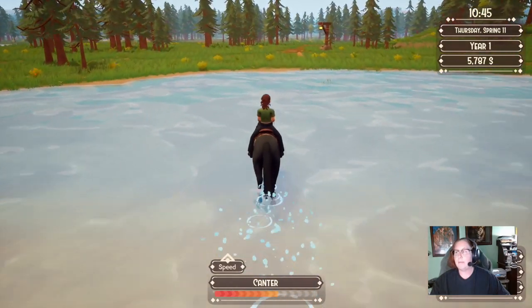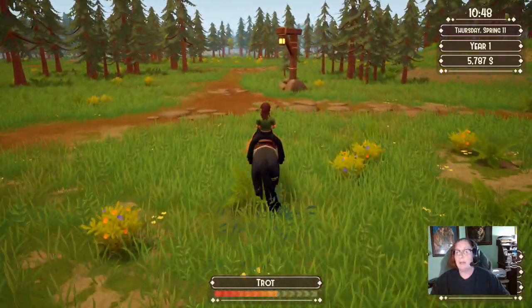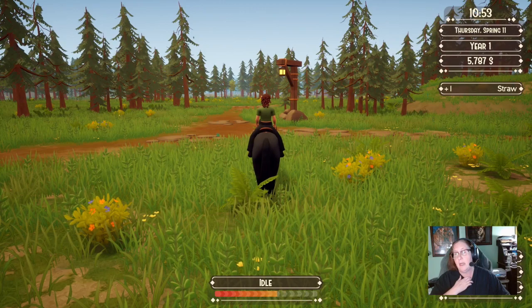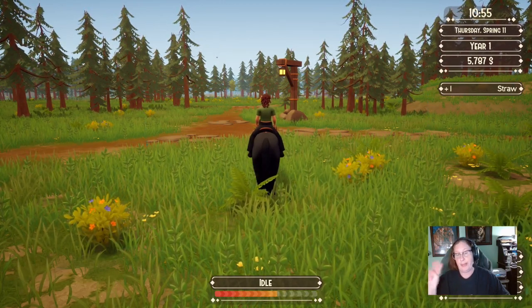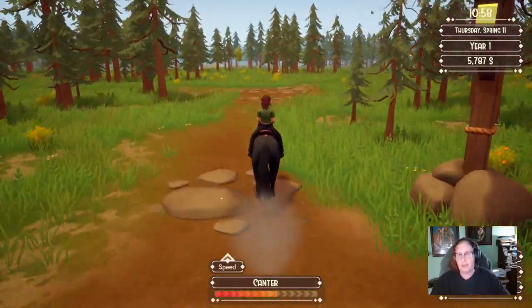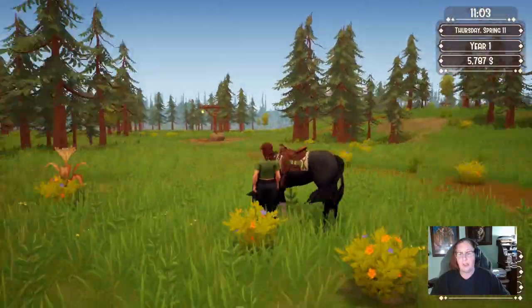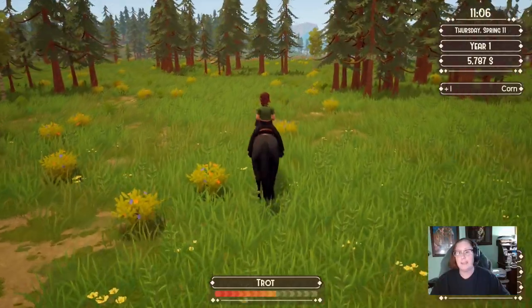I still don't know where the other two chests are. Another change to the wild horse corrals: Eloise has updated them so there are now three openings instead of just one. I don't have a corral placed on this save, but I can confirm on other saves that no matter which angle you're approaching from, you'll be able to drive the horse in more easily.